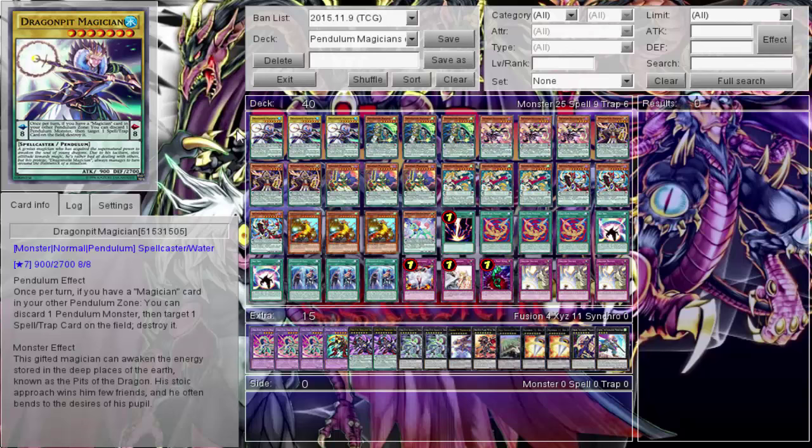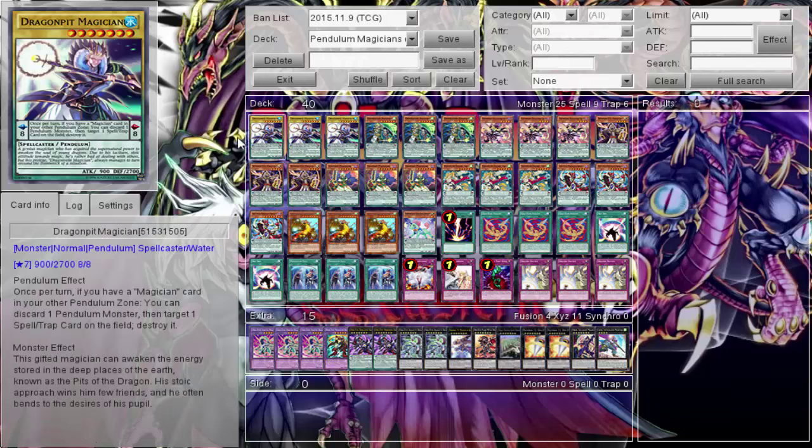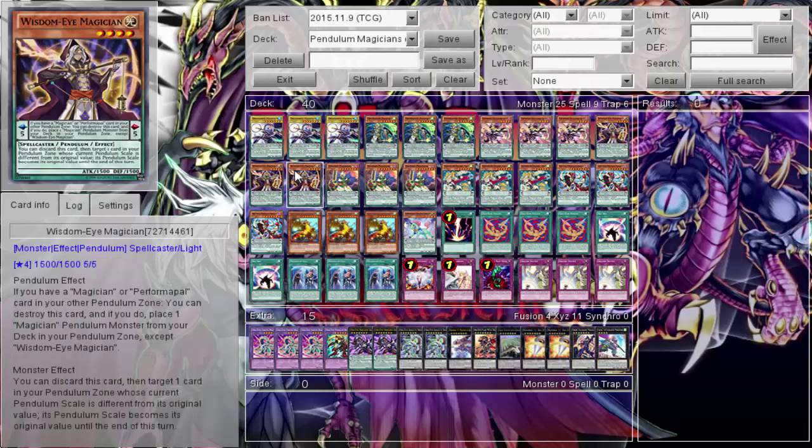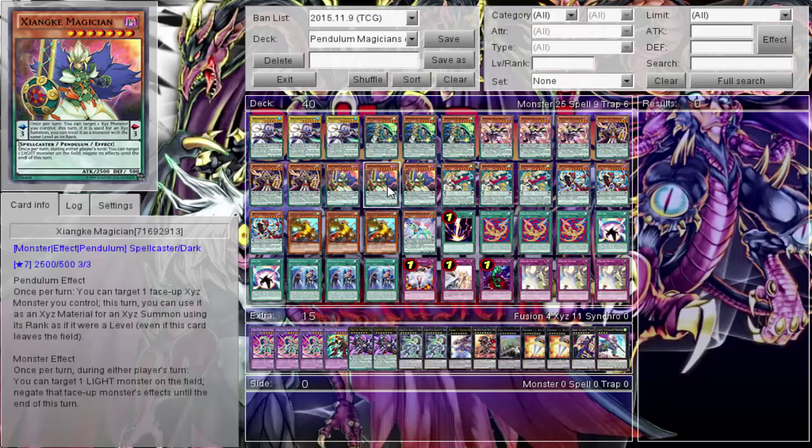Standard Dragon Pit, Skull Crobat, Wisdom Eye — these are the engine, these are the staples. You run these, the 12 that you run. Obviously you don't really have to run that pendulum scale one girl, but you could run her because she's Earth level four so you can use her to make Beast and the various Beast XYZ plays from a competitive standpoint. But yeah, these are the guys, and then I decided to run him because I want to do more rank seven plays.